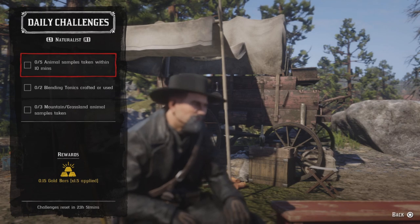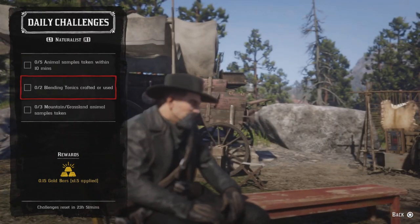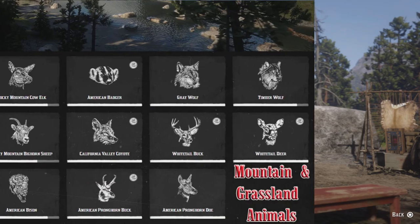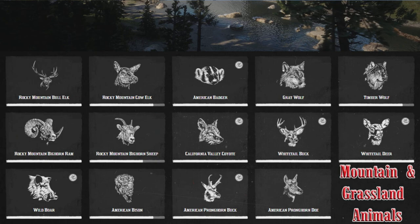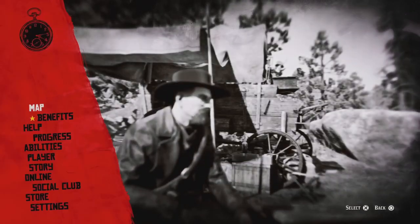For two blood tonics crafted or used, get the blood tonic pamphlet from Harriet, craft or use two, and that challenge will be completed. Finally, for three mountain grassland animal samples taken, sample any of the three mountain grassland animals shown on screen — once you do three, that challenge will be completed.